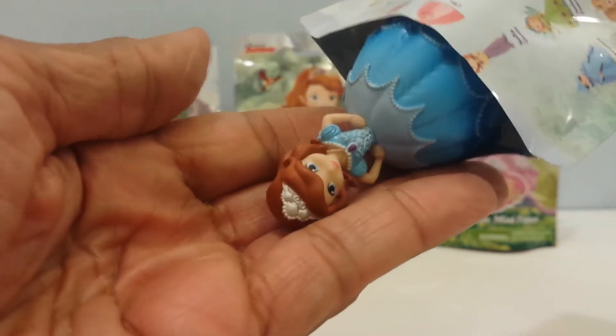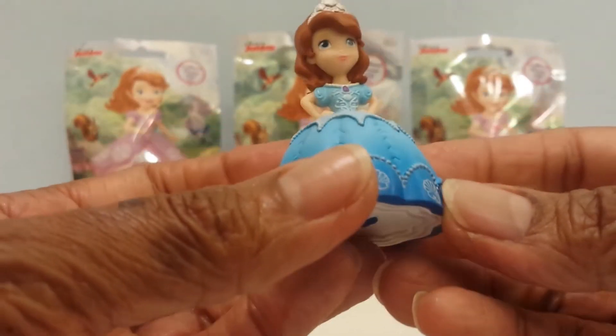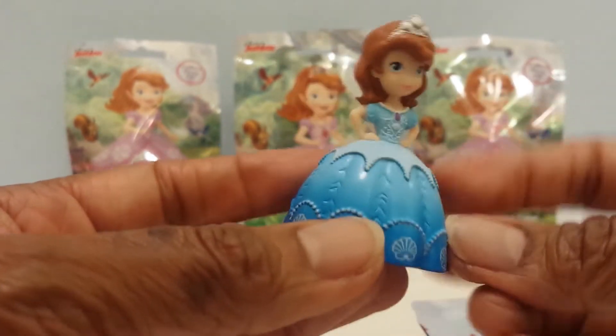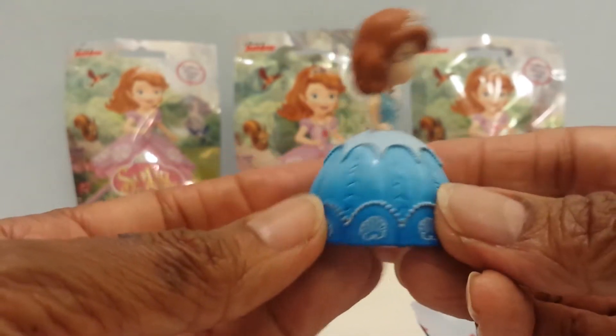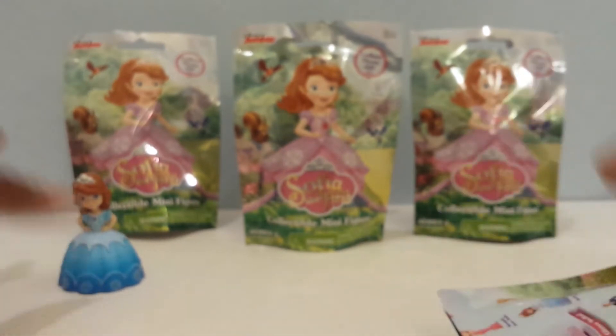Who is it? It is Princess Sophia in this pretty blue dress with her hands on her hip — it's light blue and dark blue. She is so cute. She's always looking good.